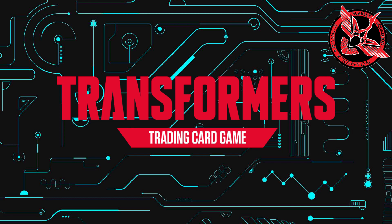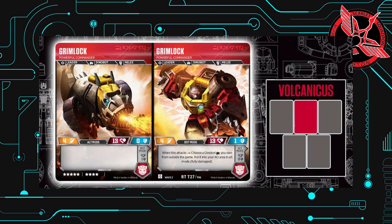Next we look at his individual components. First up we got Grimlock. Decent stats at 9 stars. Grimlock has 4 attack, 11 health, 0 defense in alt mode and 4, 11, and 1 in robot. Surprisingly, even though he has better stats in robot mode, that is the mode with the effect. The effect states: when this attacks, choose a Dinobot you own from outside the game, put it into your KO area in alt mode, fully damaged. Does this mean you can just put Dinobots from your reserve card pile into your scrap pile? I have a theory of how that would work, which I'll mention later.